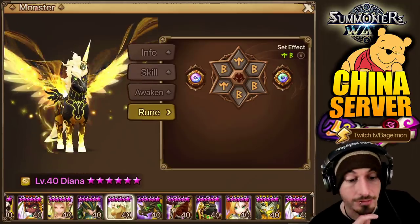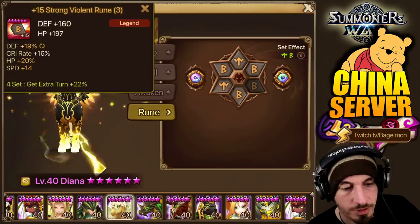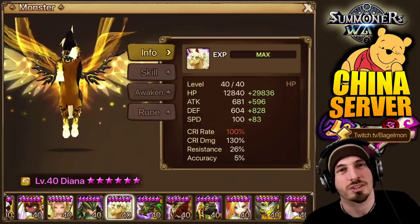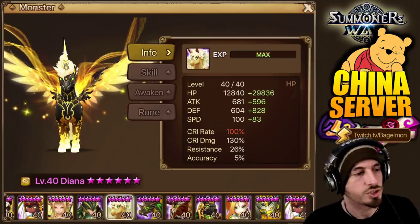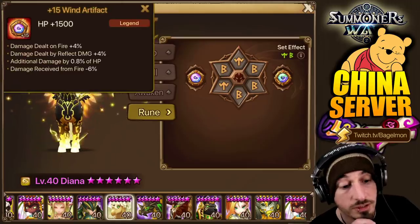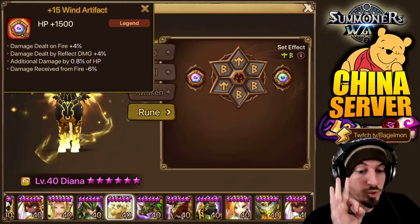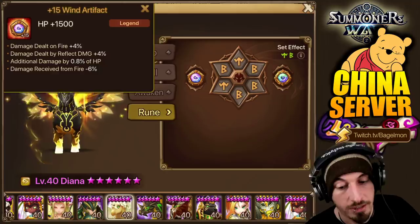Diana has two artifacts. She's on HP, crit damage, HP. For Diana, she has damage dealt on fire plus 4%, damage dealt by reflect damage plus 4%, additional damage by 8% of HP, damage received from fire minus 6%. The HP primary stat plus damage received from fire is probably what he was going for — because a lot of times people are going to target Diana with fire units. She doesn't really need too much accuracy because she's got multi-hits, and if she procs and gets another cycle she's going to strip everything — she's got four hits, so even if she gets resisted on a couple, she's still going to strip.